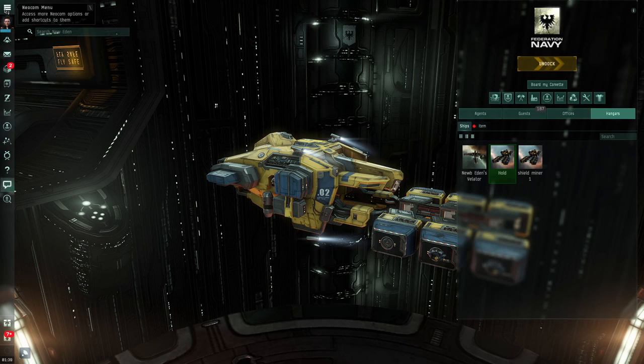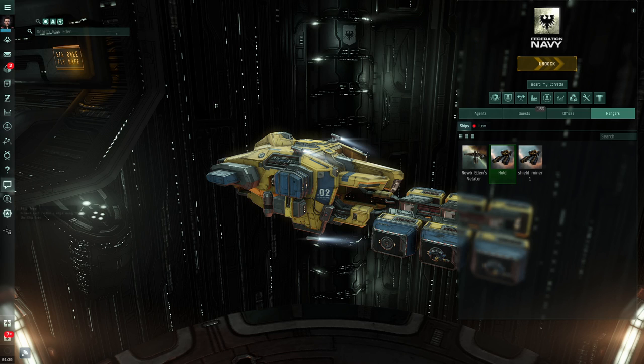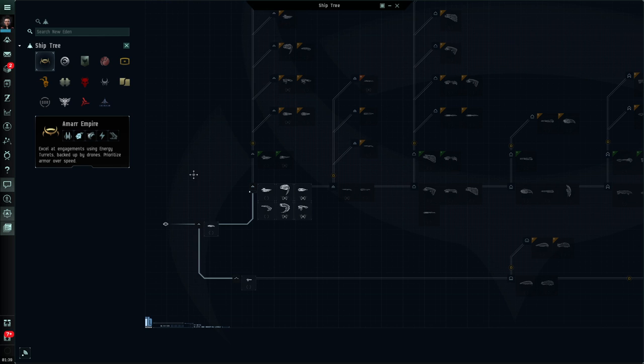We are going to go up to our Neocom menu, click on the E, come down to Ship, Ship Tree. Now before we click it we're actually going to click and drag it so it now has a permanent shortcut in our Neocom, and now when I click on it I will get the ship tree. Some basic navigation: I can zoom in and out.